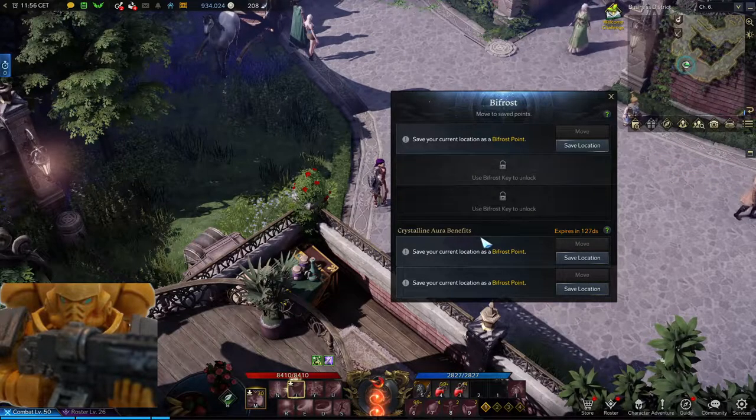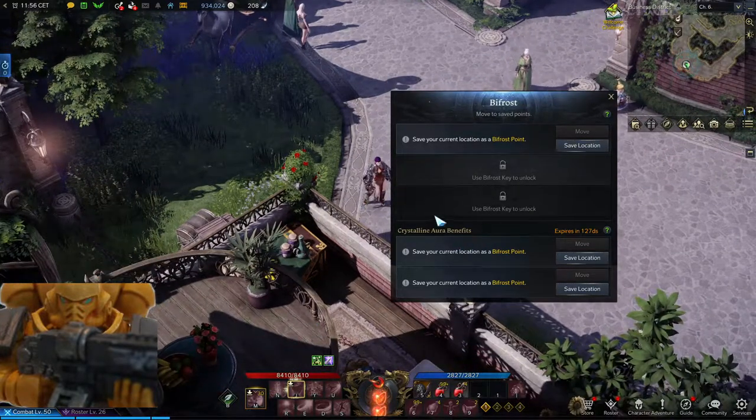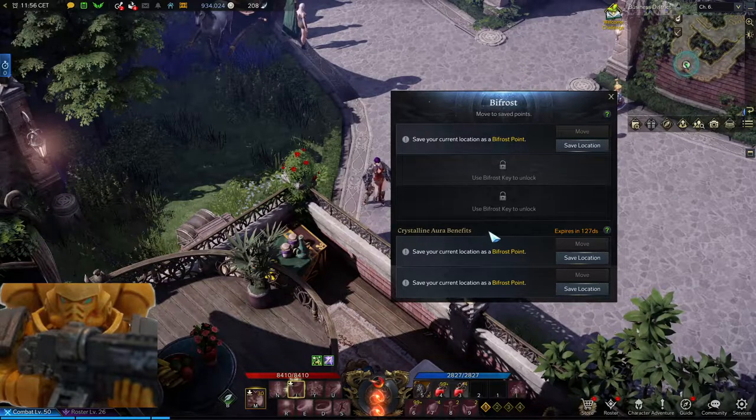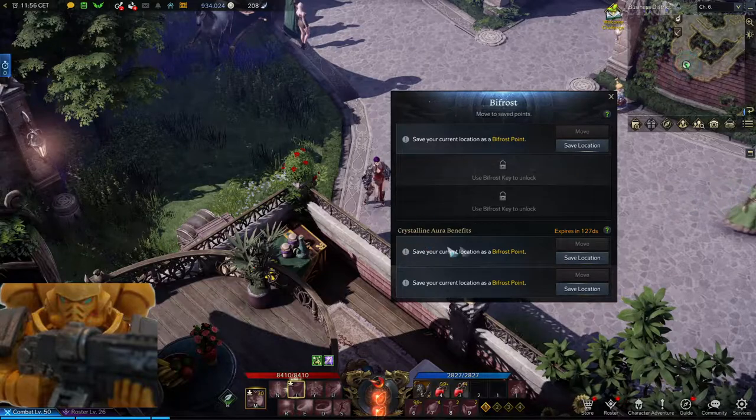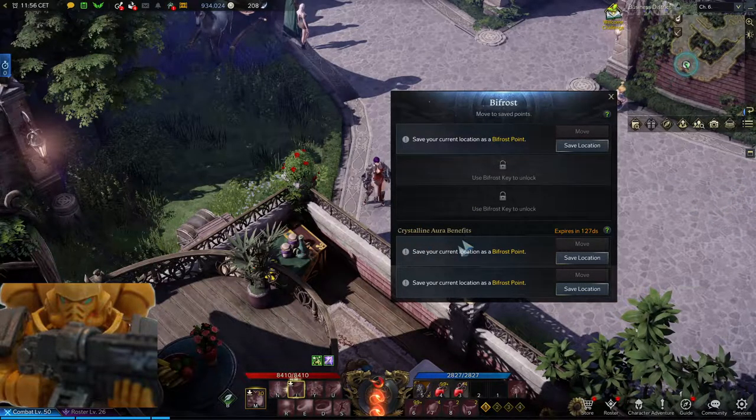However, I will mention this: this is probably the best benefit of having Crystalline Aura active. You get two more Bifrost points. That's probably the biggest and best benefit of Crystalline Aura.